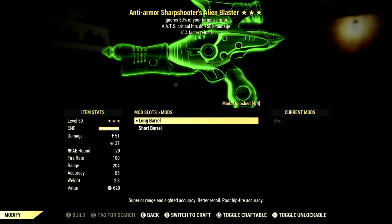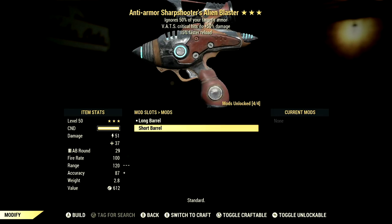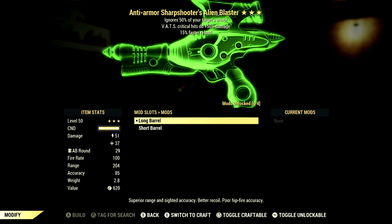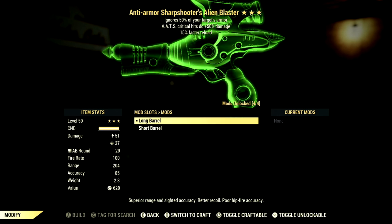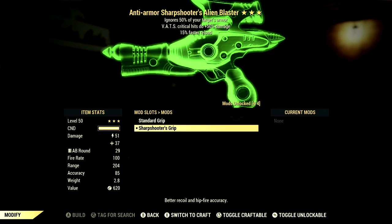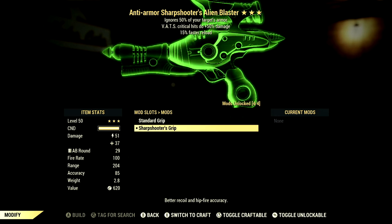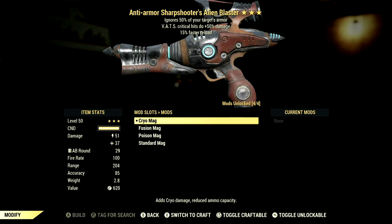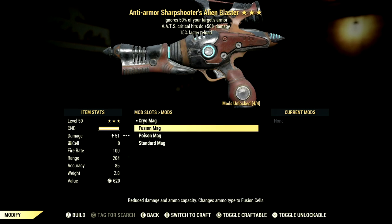There are a few mods that go along with the Alien Blaster. In the barrel we went from short barrel to long barrel, which gives superior range, sighted accuracy, better recoil, but poor hipfire accuracy. In the grip we went from the standard grip to the sharpshooter's grip which gives better recoil and hipfire accuracy. In the mags there are 3 different mags besides the standard mag — the cryo mag which adds cryo damage and reduces ammo capacity, and the fusion mag which reduces damage and ammo capacity but changes the ammo type to fusion cells.